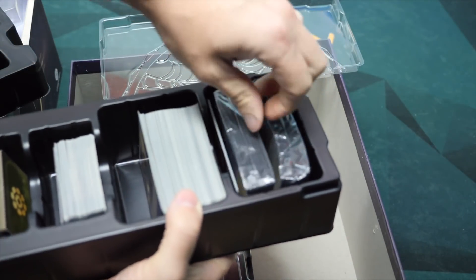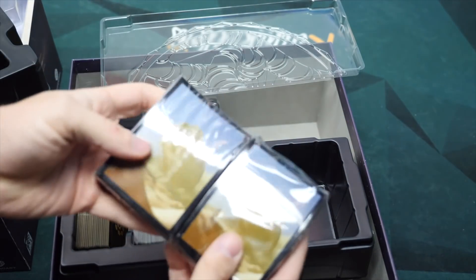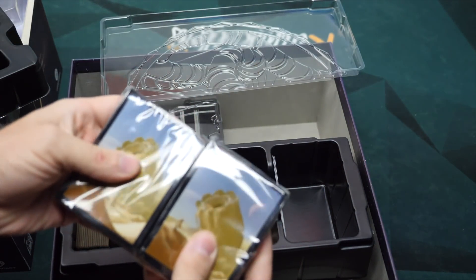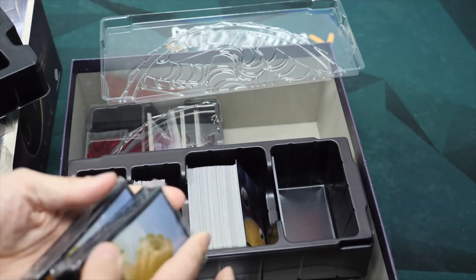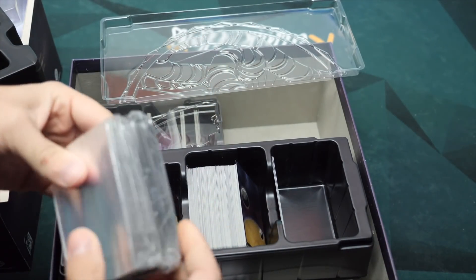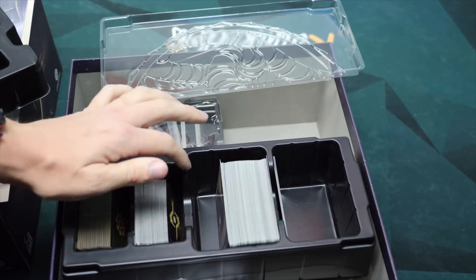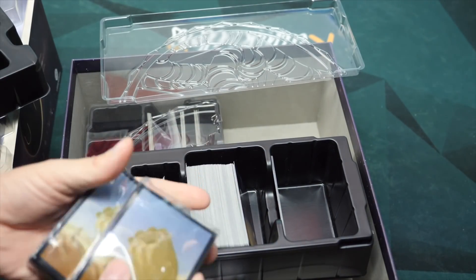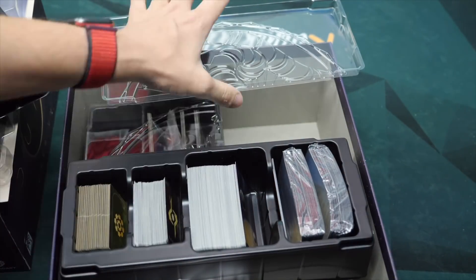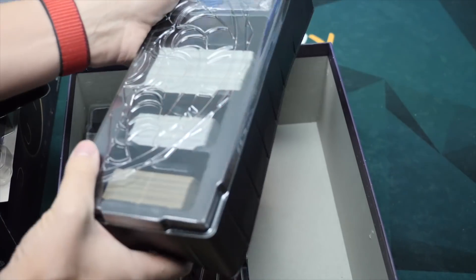Do note that the expansion — I think this big box comes with sleeves. You get to choose which kind: either the Spice Must Flow sleeves or the sleeves that match the regular back of the cards. The reason we haven't put them on is there's only enough of them for the base game; we'd need extras to fit everything for the expansion as well. But there are sleeves included that you can put on your cards to help protect them.